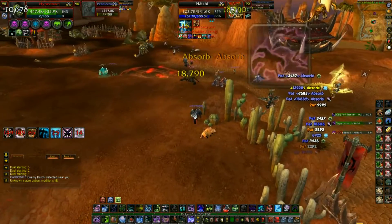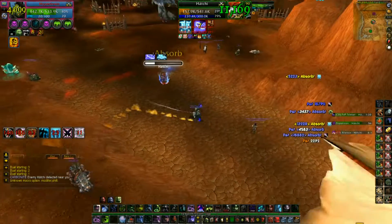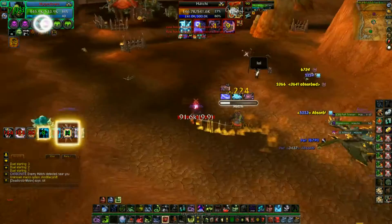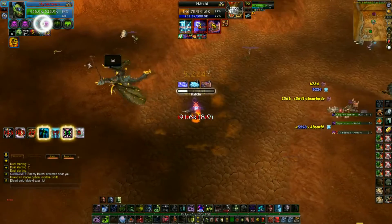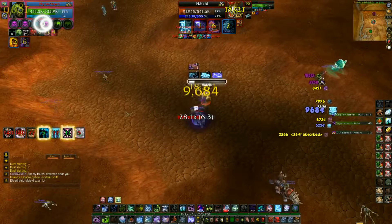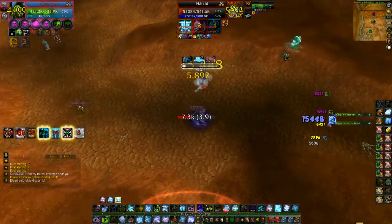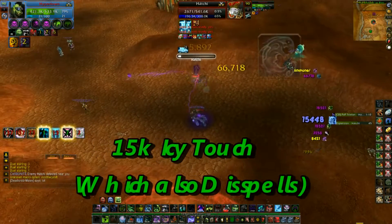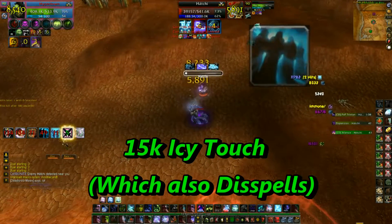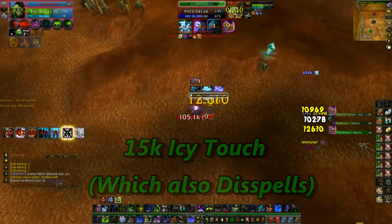Whatever — it's a duel. I'm going to pop my cooldowns to get next to him, chain of ice him for some runic power, asphyxiate, Necrotic stack him. My gargoyle is mostly applying so we can ride. He's still next to me — death coiling him with all that runic power. He concedes — the match was over. That was kind of weird: I beat him and then I didn't, so I just put another Soul Reaper on him and he sealed the deal.